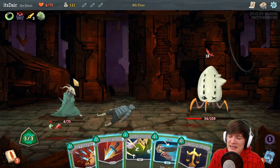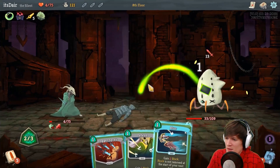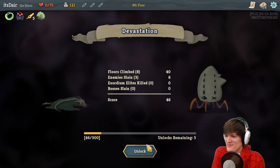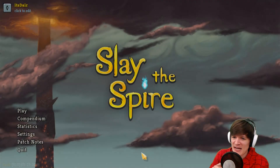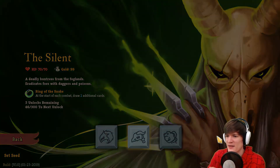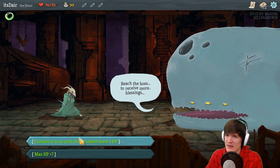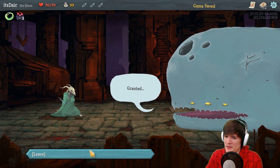God damn, that was super bad. So we know the strategy against the Lag of Woolen: just attack before it does the negative effect as much as we can, apply Weak. And oh, we had no damage — wow, that was super bad. New character! I feel like we're going to play with the Silent before the break and maybe after the break use the Defect. Okay, let's try another run. Greetings, it's the whale again.